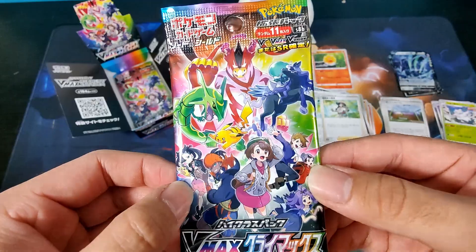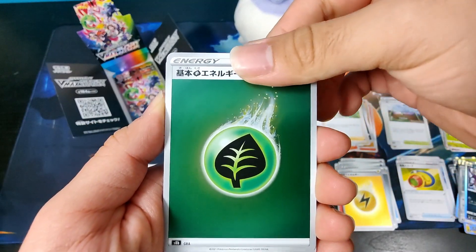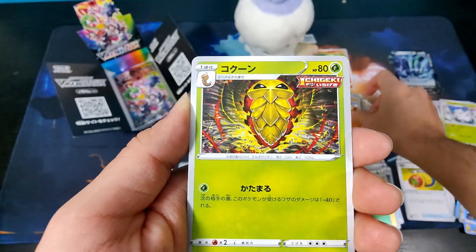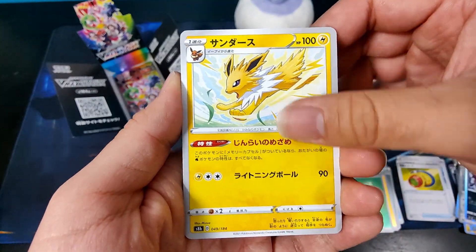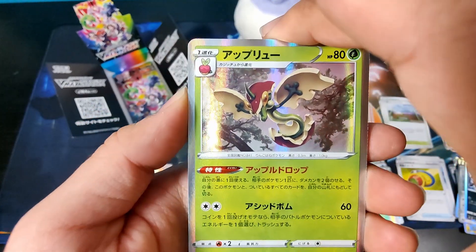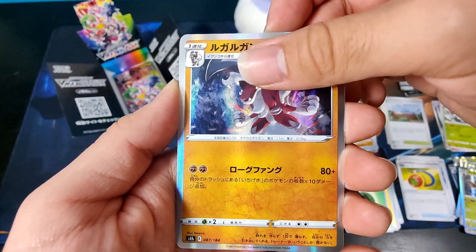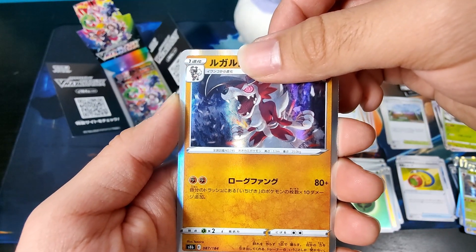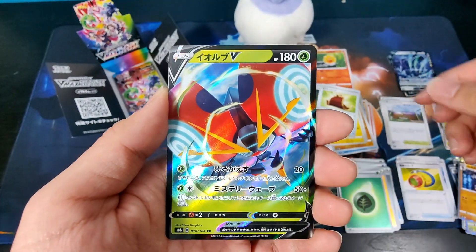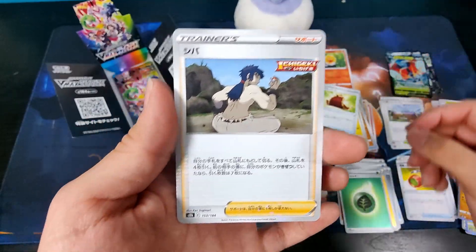Third to last pack: Leaf Energy, Remoraid, Phalanx, Kakuna, Jolteon, Aroma Energy, Cape of Toughness, Hollow Flapple, Rockruff and Lycanroc Dusk Form Holographic, an Orbeetle V, and a Reverse Bruno.